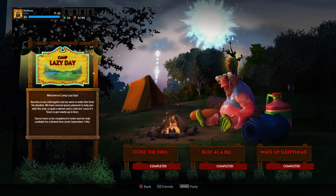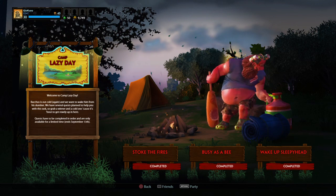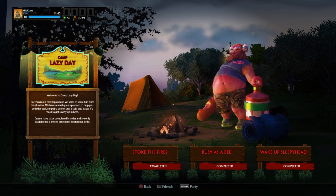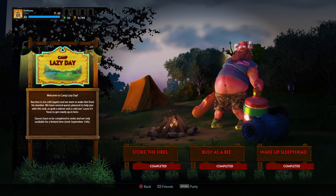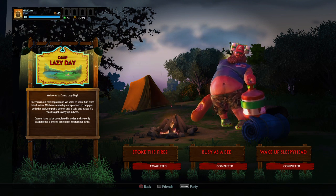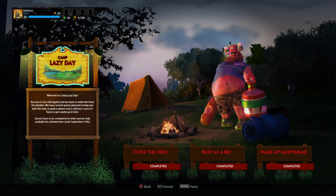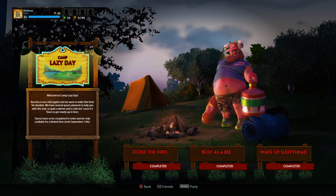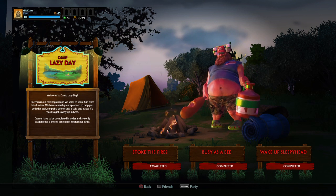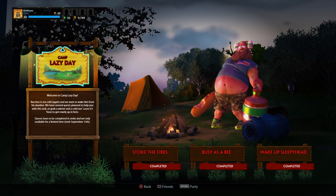Hey guys, it's PGokunz here at the end of the playlist. I hope you guys enjoyed the playlist of the quest for the 'Getter Done' skin — which I like to call it 'Getter Done,' but it is called the Hooten Holler Baka skin from the Camp Lazy Day event. I hope you guys enjoyed it, and I'd like to give a special thanks to all my friends who helped me acquire this skin in one sitting.